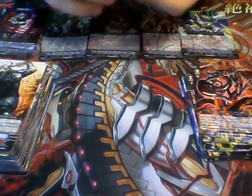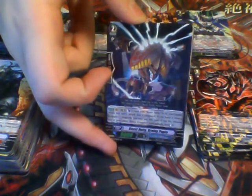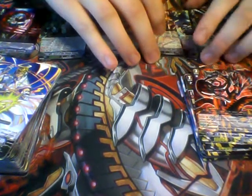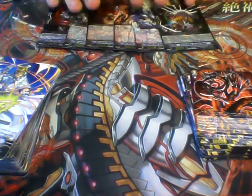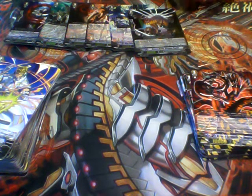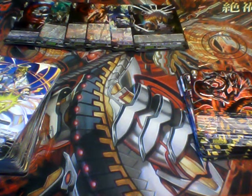We have a Double R — Beast Deity Brainy Papio. I don't know if this guy is very good or how many people need him in their decks. When his attack hits a Vanguard, you can counterblast one Beast Deity and stand another Rear Guard. He's definitely a staple in the Beast Deity deck, but some people only run three, some run four. I don't know how expensive he is right now.